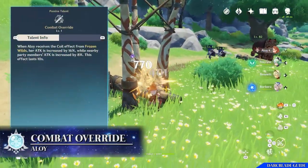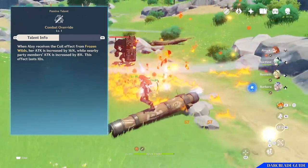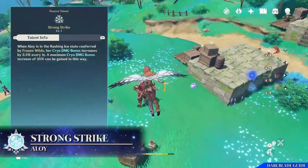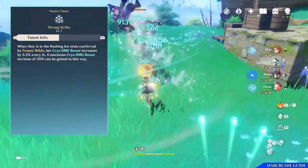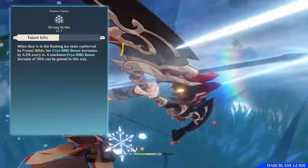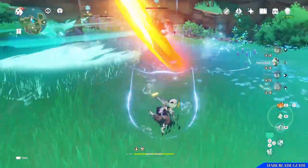For the passive talents, first is Combat Override. When Aloy receives a coil effect from Frozen Wilds, her attack is increased by 16% whilst nearby party members' attack is also increased by 8%, lasting for 10 seconds. So not only can she buff herself up with the coils, she can also help her allies. On top of that, Strong Strike is another passive talent: when Aloy is in Rushing Ice State, her cryo damage bonus is increased by 3.5% every 1 second, up to a maximum of 35%. So she has two passives — Strong Strike for main DPS play and Combat Override for a more support-oriented role.